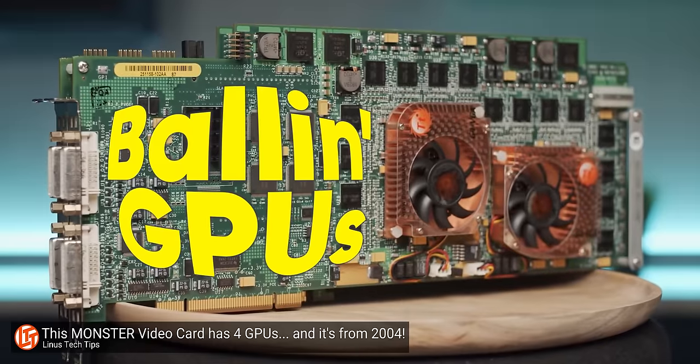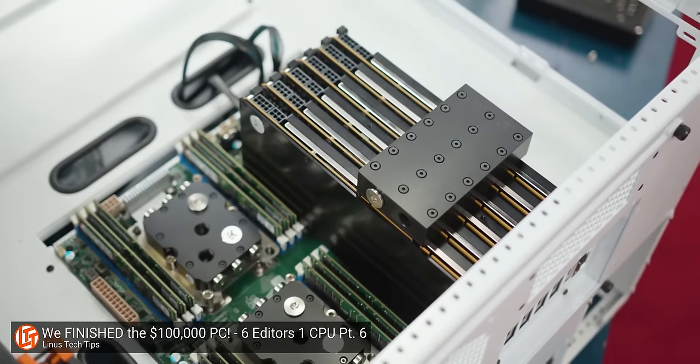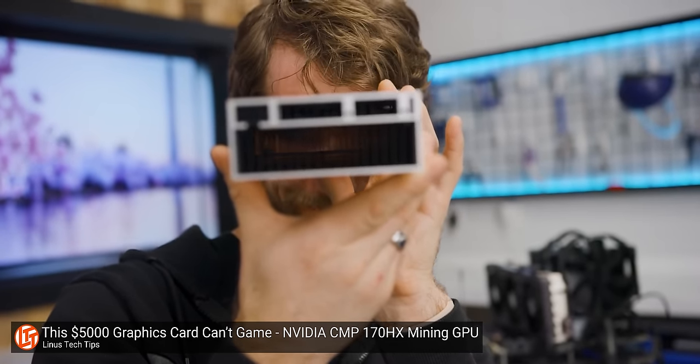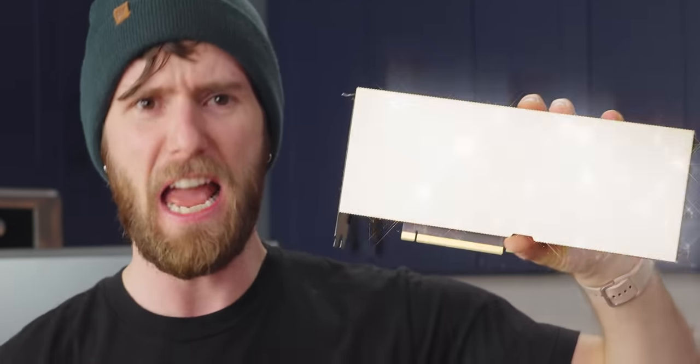We have looked at a lot of balling GPUs over the years — whether it's the six Titan Vs we had for the six editors project, three GV100 Quadros for 12K ultra-wide gaming, or even this unreleased mining GPU, the CMP 170HX. There are not a lot of cards out there that we have not been able to get our hands on in one way or another — except for one, until now.